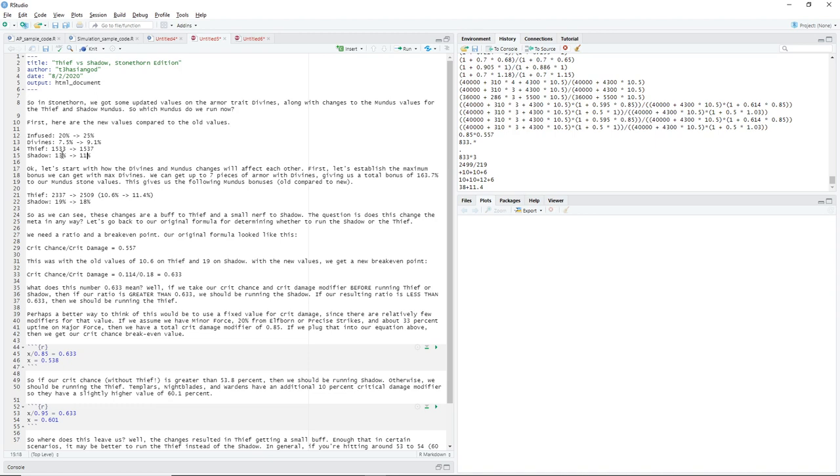Let's see exactly how the Divines changes affect the ultimate amount that you're getting from Thief or the Shadow. The Thief got a buff, but it's actually not as big of a buff as people think because it's only just 4 additional crit chance. The buff that you're getting from Thief mostly comes from the buff from Divines. So with 7 Divines Armor pieces, you're going from 2337 crit chance on live right now to 2509 on the Stone Thorn PTS. This bumps you up from 10.6% additional crit chance on live to 11.4% crit chance on the Stone Thorn PTS — an increase of 0.8% crit chance. Small, but noticeable.